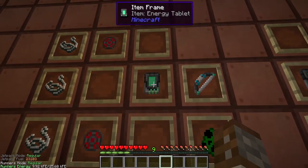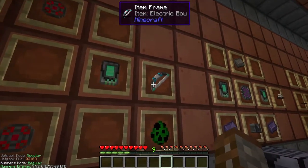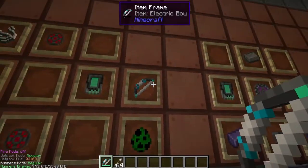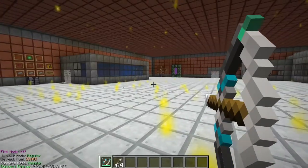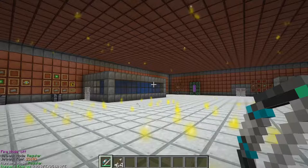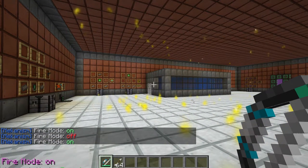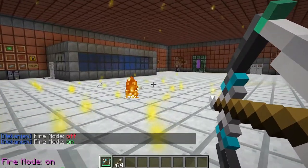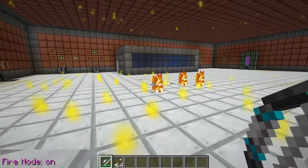Moving on from the flamethrower, we have the electric bow. This requires one energy tablet, two infused alloys, and three string - very similar to a regular bow. Since it's electric, it's charged inside one of your energy cubes. It works like any other Minecraft bow: hold right-click to fire, does roughly about five hearts of damage to an enemy. Instead of durability, you have electricity. Press N to switch to fire mode, which makes your arrows flaming so enemies get set on fire and take tick damage.